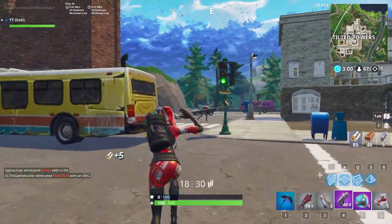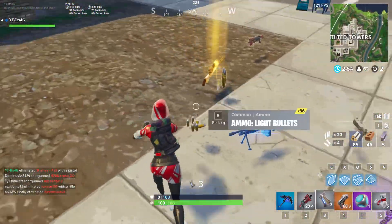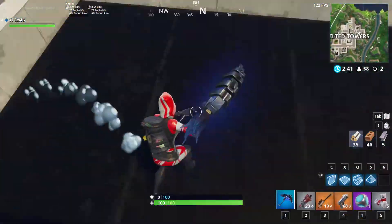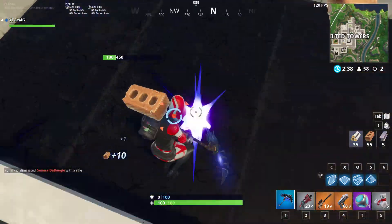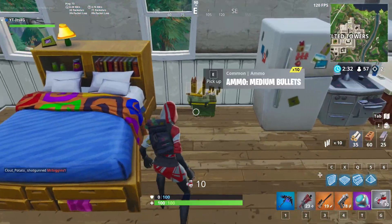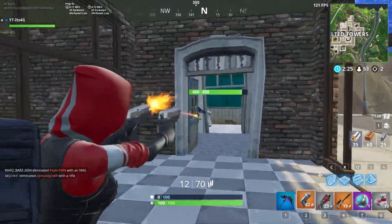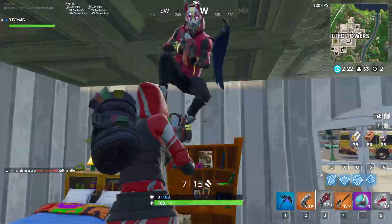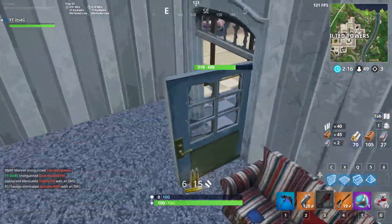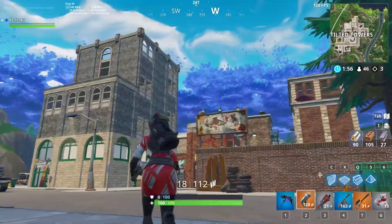Let's go push these guys. That's what you get for taking my gold bolt that was up there. Let's get this chest — maybe we can get some shield. Or we can just get a common burst. That's cool too. Gotta love these dual pistols though, for real. Dual pistols are so good. I don't know why more people don't use them — they're so good. Really want some shield.